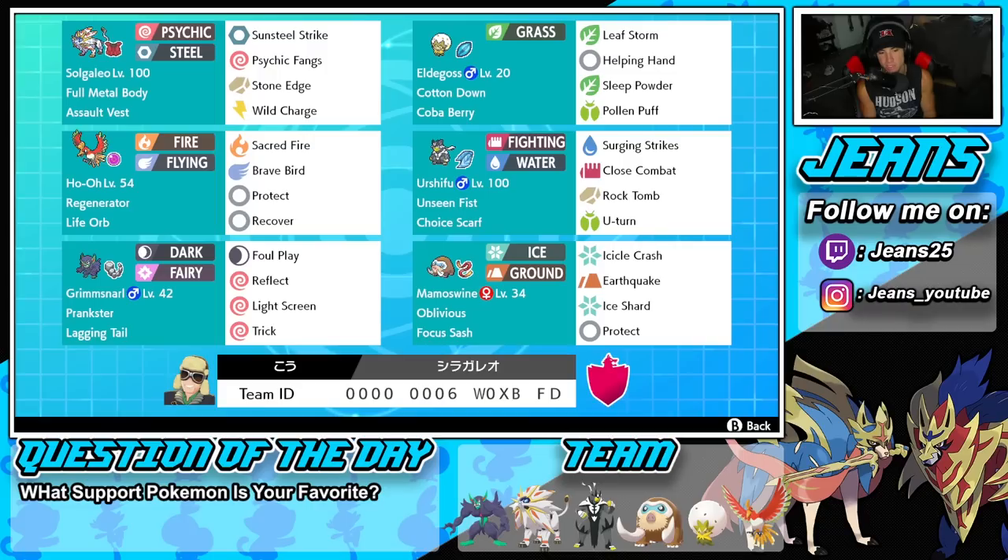Fourth Pokémon is Choice Scarf Urshifu, which is always nice because it can throw off opponents — you can outspeed pretty much everything and get off some big damage. We've got Unseen Fist so we can hit through Protect. Choice Scarf is the item, then Surging Strikes and Close Combat for STAB, and Rock Tomb and U-Turn to pivot out.